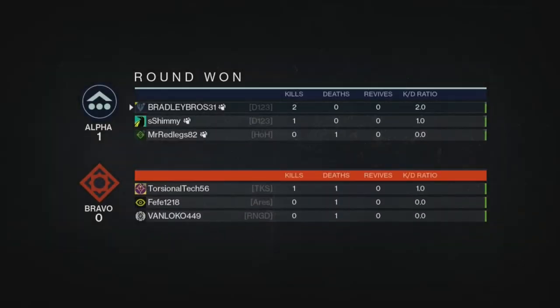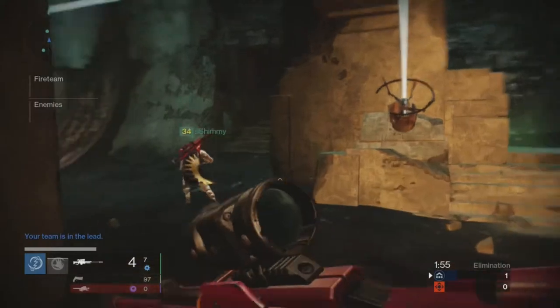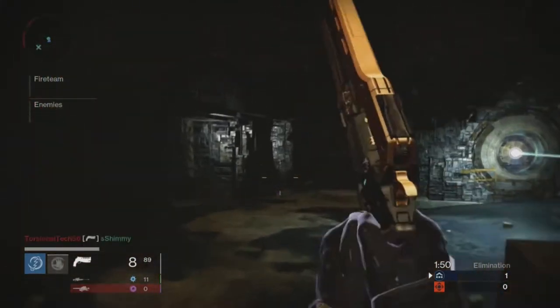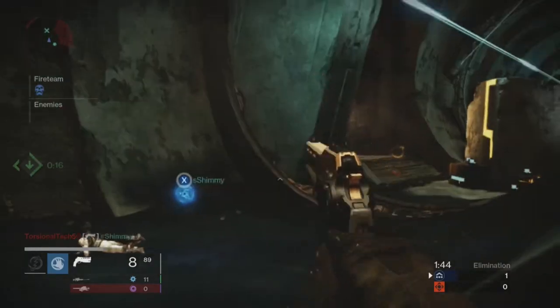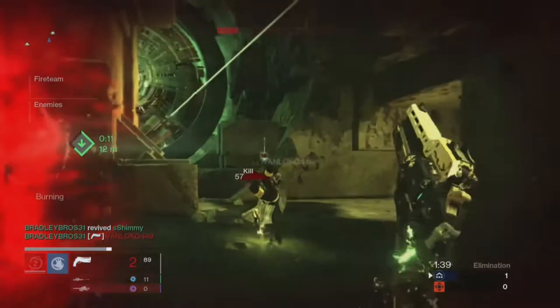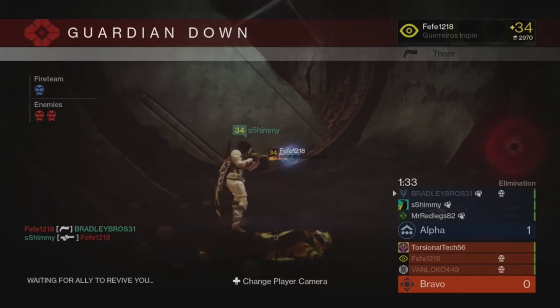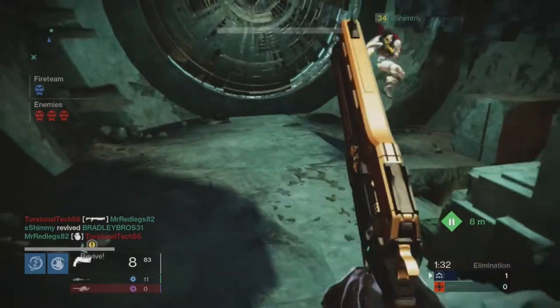Always pick up as much special ammo as you can, even if you're full, because that way you deny the other team getting it. This next round we played pretty sloppily — we had an early death, and you'll see me stop my push to go for the revive. If at any point you can get a safe revive, it is essential you do it as quickly as possible. A 3v3 will always be better than a 3v2, and in this case it ended up winning us the round. The enemy that flanked behind us could have been devastating, and it's a good strategy when somebody flanks to team up on them and take them out as quickly as possible.